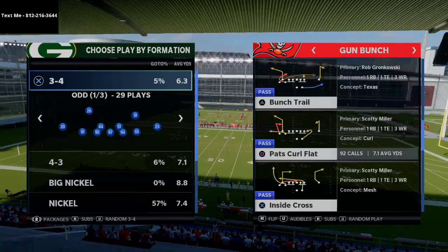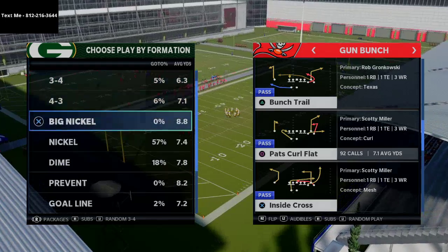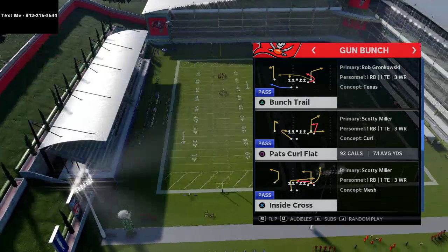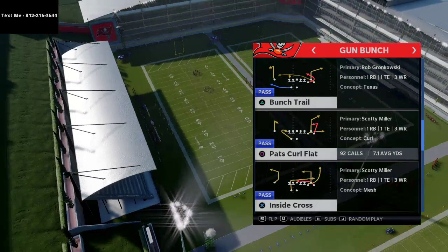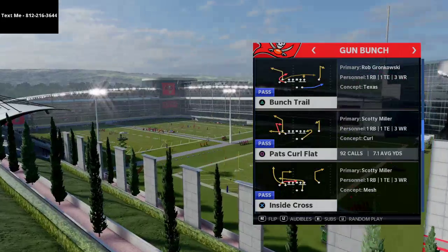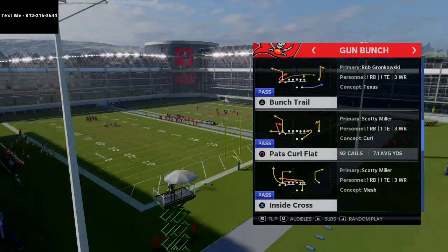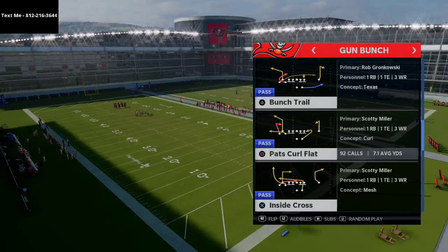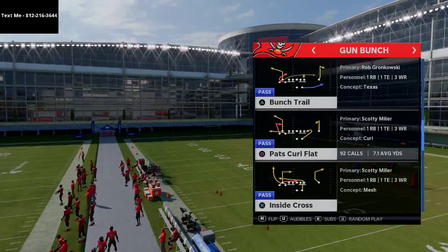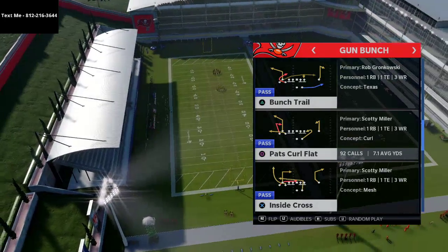I want to break down this play right here — I really like this play. It's a Gun Bunch Bunch Trail, and not very many people are running this specific one with the comeback route on the left side. What I'm going to suggest is that you come out in this play flipped. In Mut, you'd want a slot apprentice or hot route master at that left outside receiver position. If you don't have either, I'll show you how to run this without that as well.